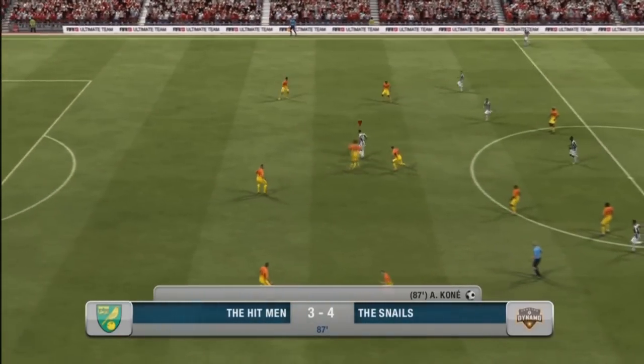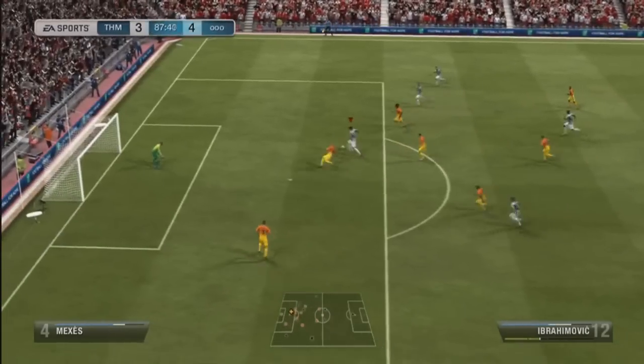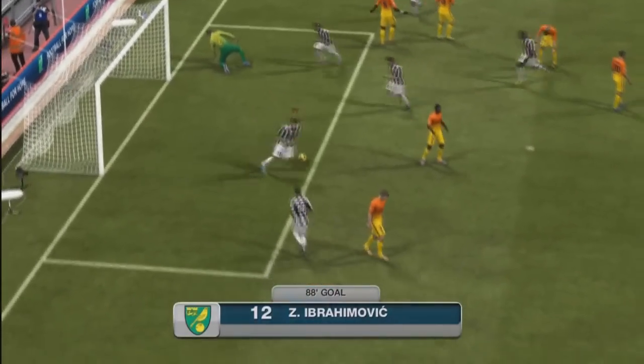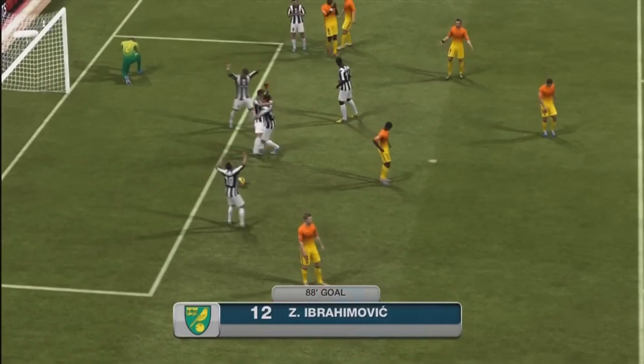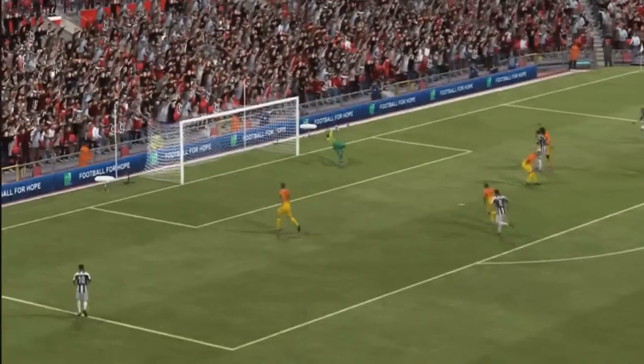He is so good at sprinting away from players, but you don't always need to — you can do some great dribbling work. Talking about dribbling, he has 92 ball control and 88 dribbling, which is just unbelievable. He also has that 5-star skills, which is an added bonus for all strikers, so he's really easy to do skill moves with.